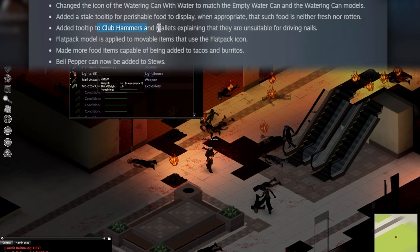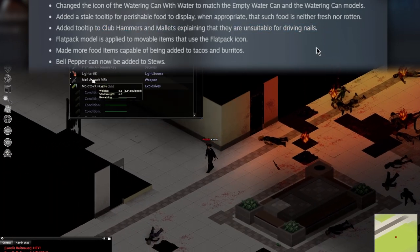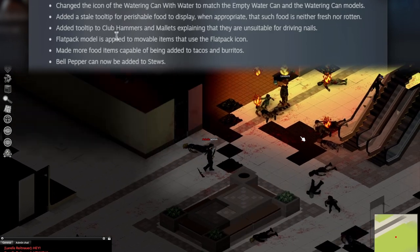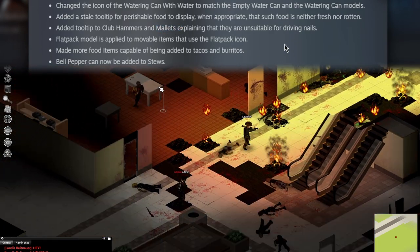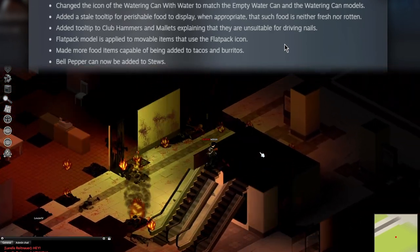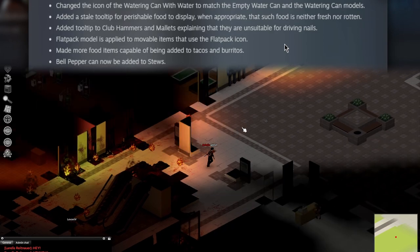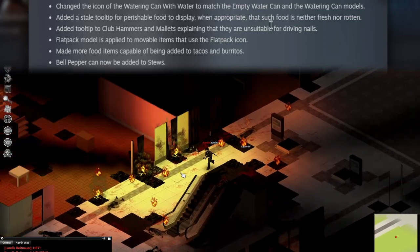Added a tooltip to club hammers and mallets explaining that they are unsuitable for driving nails. That is interesting. I don't know if I've ever tried to use club hammers or mallets — I'm not even sure I've seen mallets in the game. If it's those wooden mallets that look like meat tenderizers, then sure. But don't use them to drive nails. That's really it.